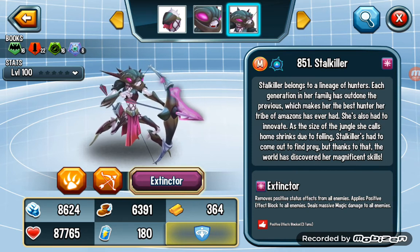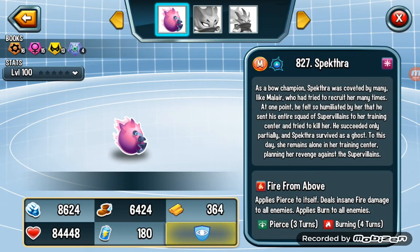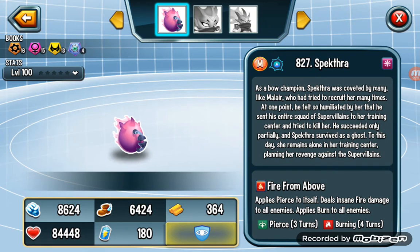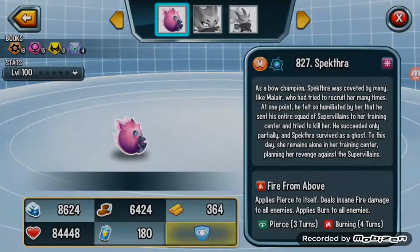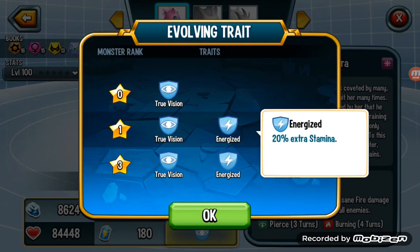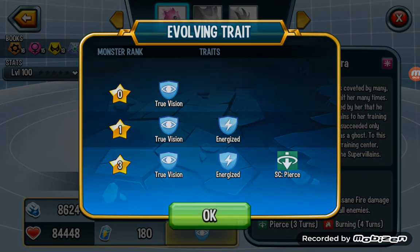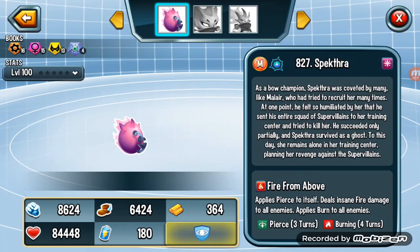At top 1, I think you already know — it is called Spectra. Spectra is a pierce attacker too, but the pierce is in the steelcaster. This pierce can be applied by itself, and this guy uses pierce correctly. Also has true vision, adds 20% extra stamina, and energize. This guy's speed is so fast — an attacker shouldn't be this fast — and also has pierce. The strength is the same as Stock Killer, so this guy is strong.